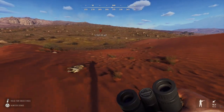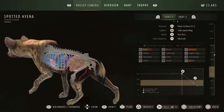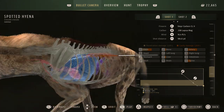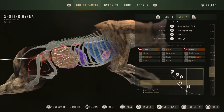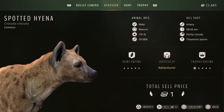There he is. Analyze — I definitely shot a different one the first time. What did I hit him with on the first shot? I might have clipped a lung. The second shot didn't hit a lung either — I hit an artery. So I kind of got lucky killing this guy. He is 39%. Spotted hyena — sold for one credit. Apparently I missed something up there.